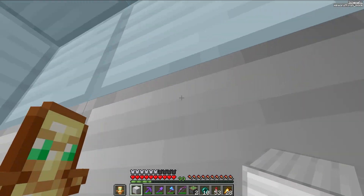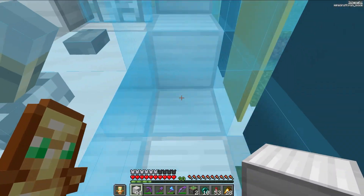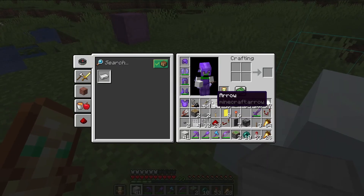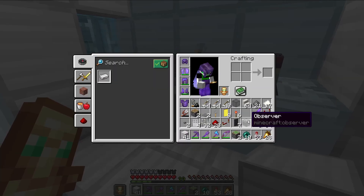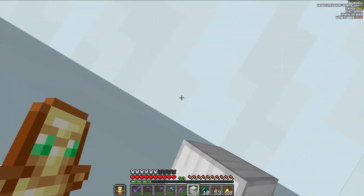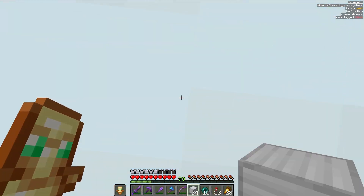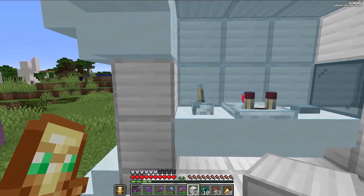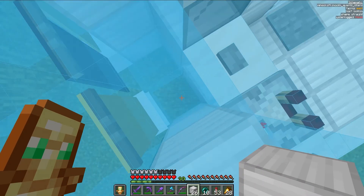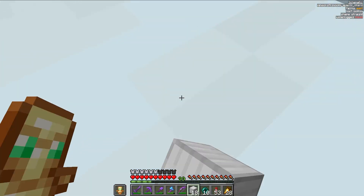Very excited for 1.17 Caves and Cliffs and all these new features — really cool. I also installed another mod called MiniHUD, and that basically allows me to do the thing where if I have a shulker box in my inventory, I can press shift and see what is actually inside of it without needing to open it, which should save quite a bit of time.